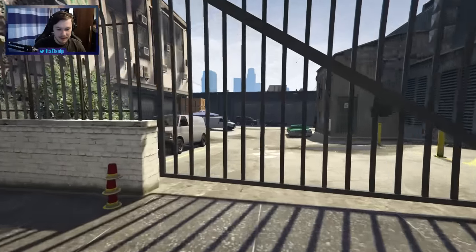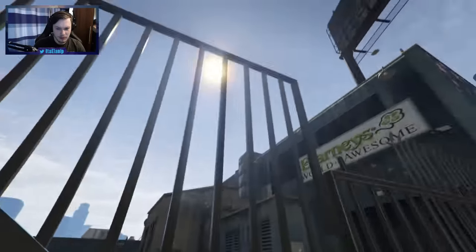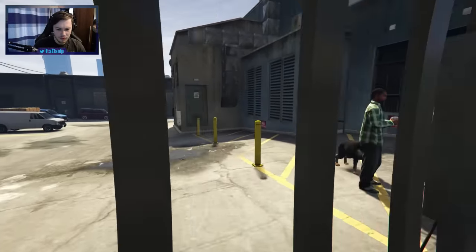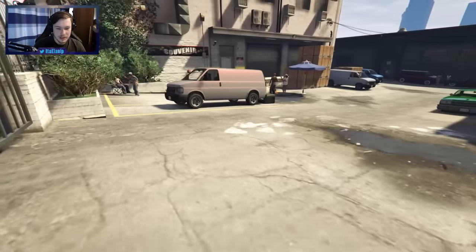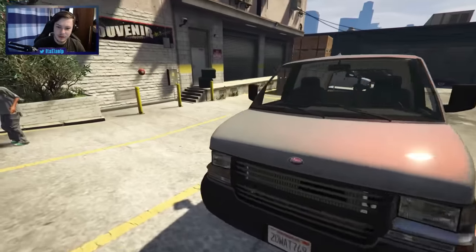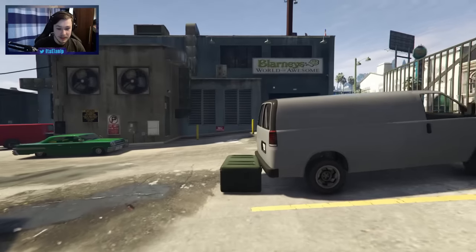So the entrance here has added this massive gate — and it actually works. That is kind of hella cool. I think normally this is open so we can enter through it. That's really cool, actually. That's a nice touch. So we've got a couple of Grove Street dudes here, which is nice. I do like Grove Street — it's from San Andreas. Fantastic game.